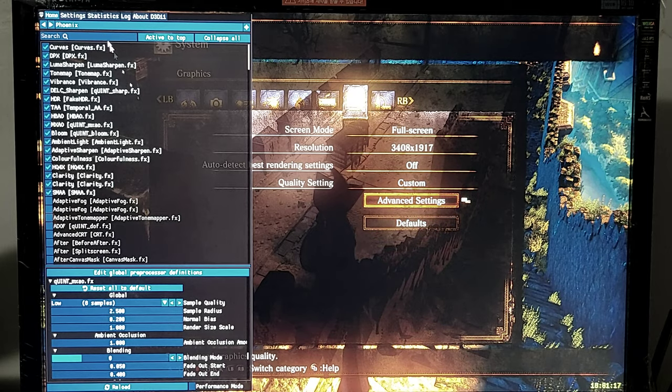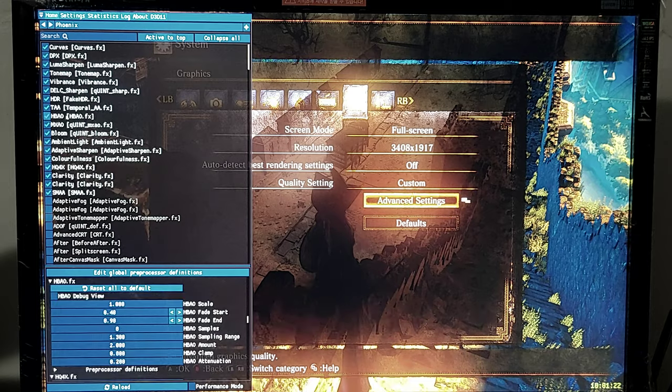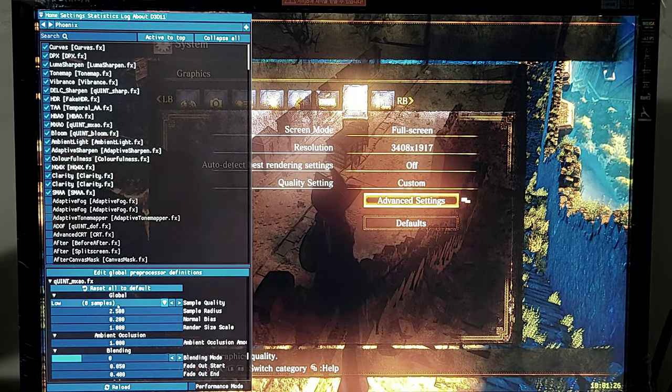Custom reshade settings. Phoenix Undip presets on modified HPAO times 8. MXAO samples: 8 samples.